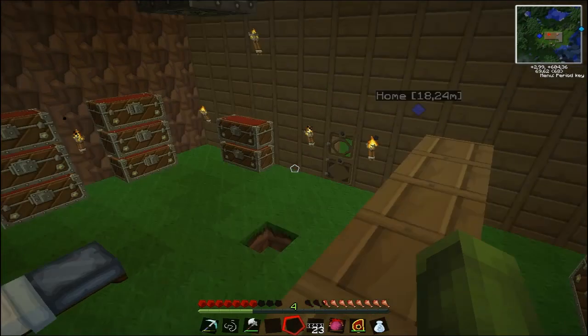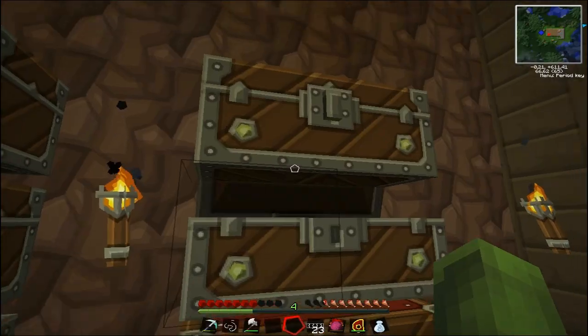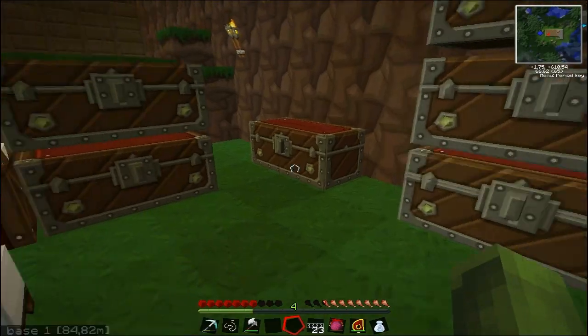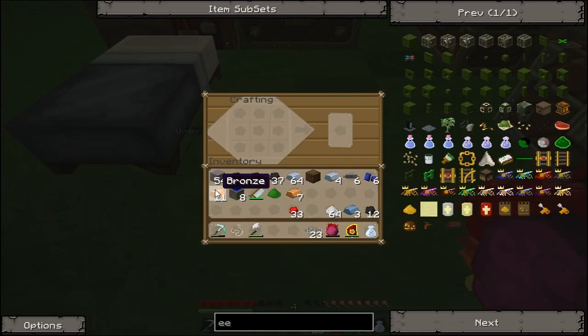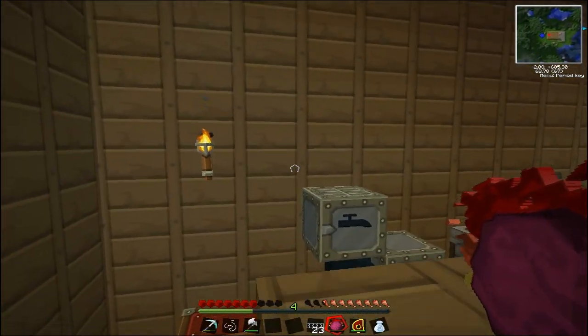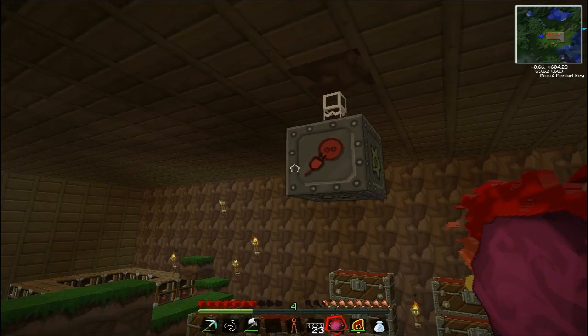I think I know how to make it. I need bronze again. Bronze. There we go. The wrench basically can change the direction of input and output of things.